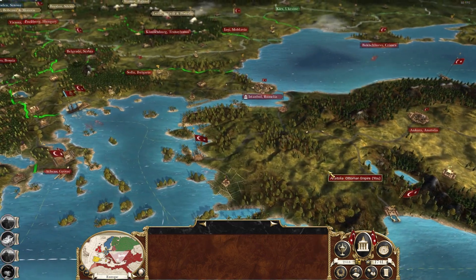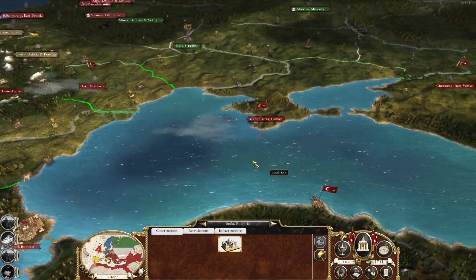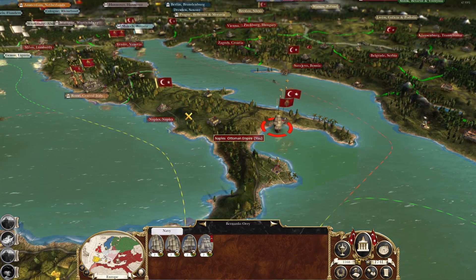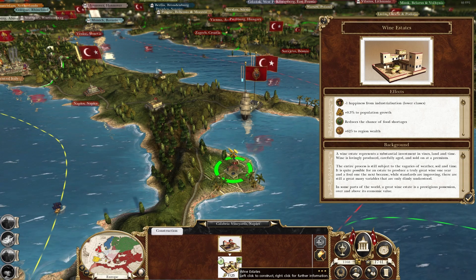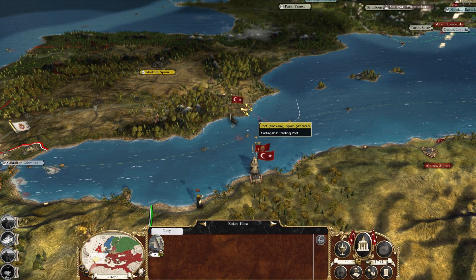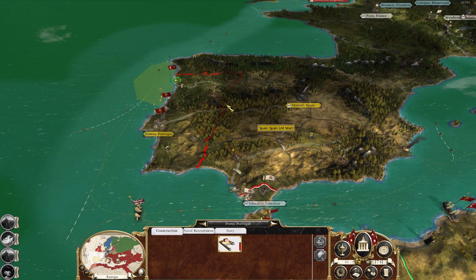This used to be a fishing port but we have no need for it, so let's get a trade port there as well. We're going to send one unit to retake Toronto and send another down to Syracusa. Let's upgrade the wine estate. Naples is very wealthy. Talking of economy, let's damage the Spanish ports again — deprive them of their income. Portals are nice and wealthy.